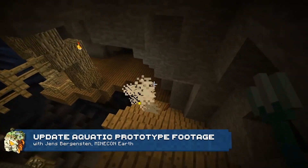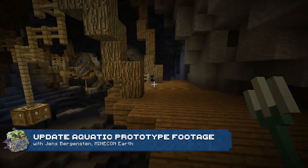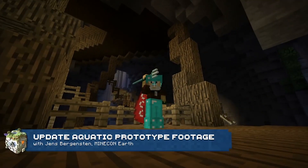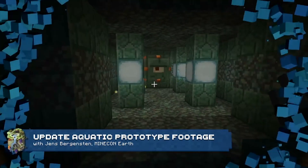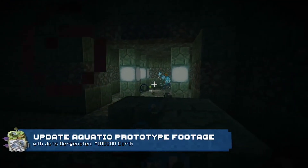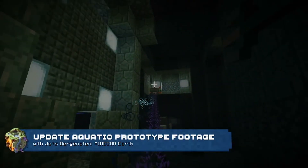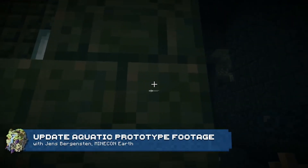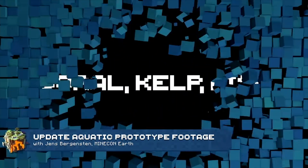Pay close attention — we got a new weapon here. This is the Trident. It is amazeballs. Now you can see how we can throw it and it's returning — that is a new enchant called Loyalty. Without Loyalty you would lose it, but with Loyalty you'll be able to throw this bad boy and get it back.